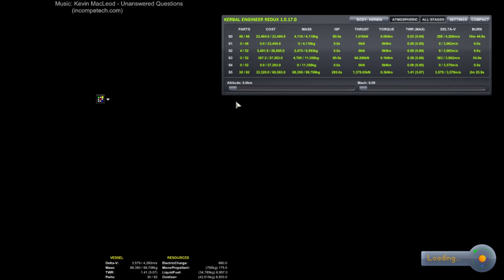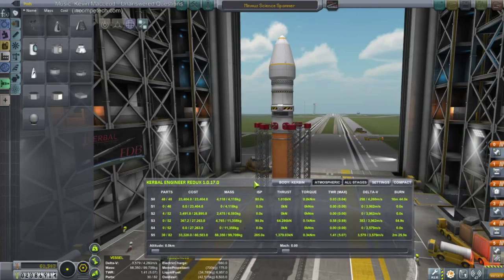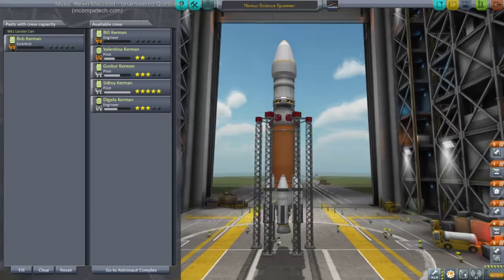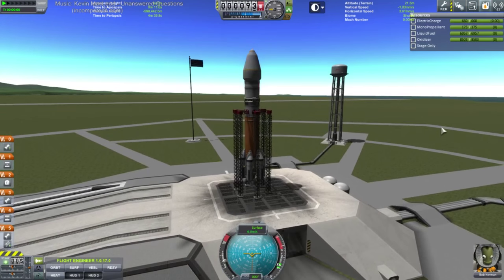Okay, Bob's in. Rocket looks good. Let's go. Note to future: read all contracts before accepting any. Words of wisdom. Okay, here we go — throttle up, SAS on. Bob, are you ready? We're trusting that this isn't going to tip over, right? Well, let's find out. Here we go.